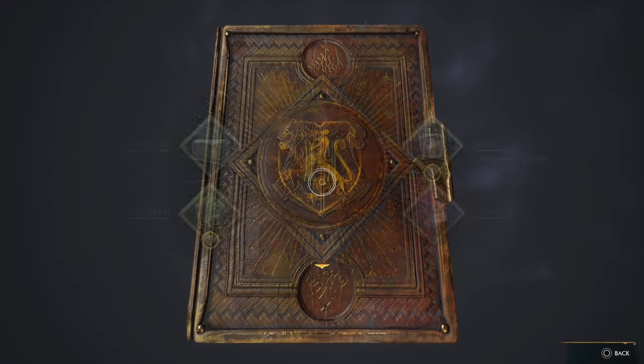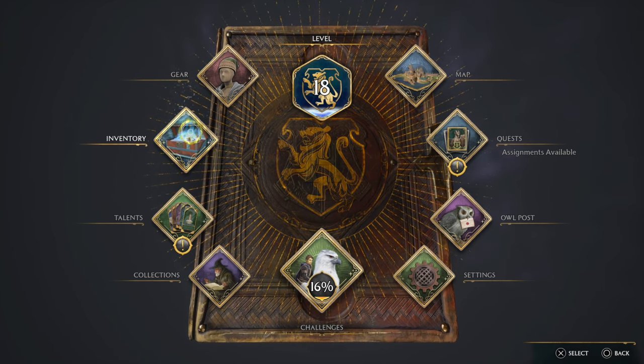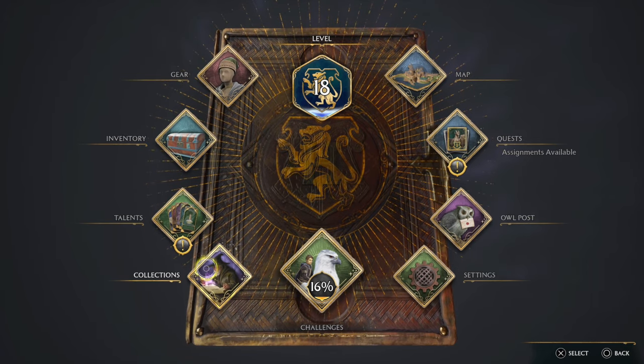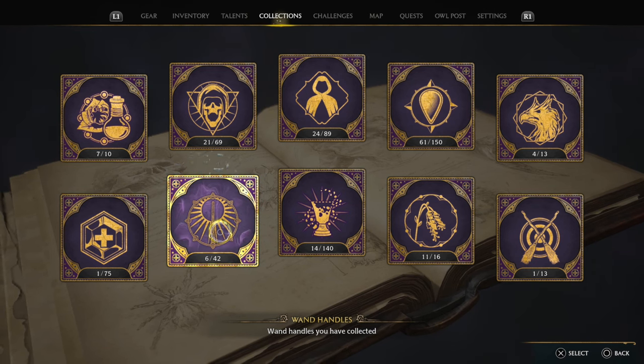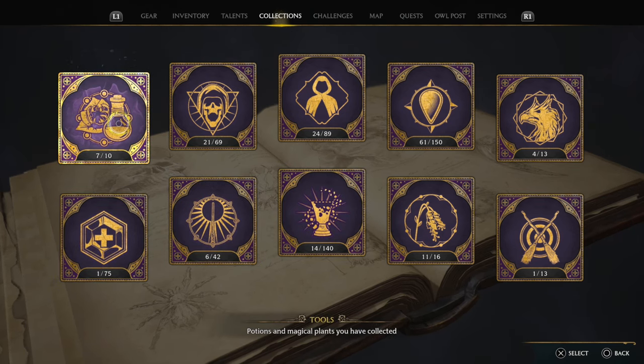You want to open up your settings, the book, whatever you want to call this. It's not going to be in your inventory — this is so annoying and I'm not sure why they did it like this. It's under Collections. Now as you hover over these things, you'll see at the bottom it shows what they are: wand handles, conjurations, traits, tools, potions, and magical plants you have collected.